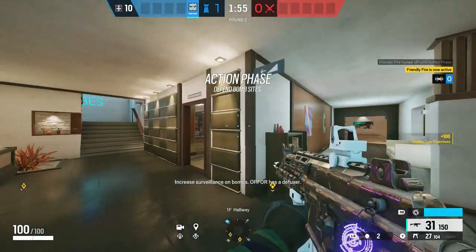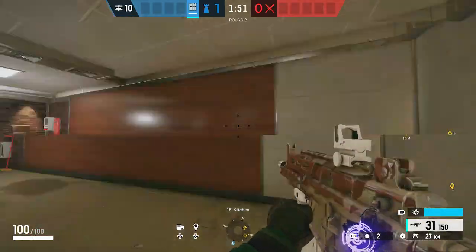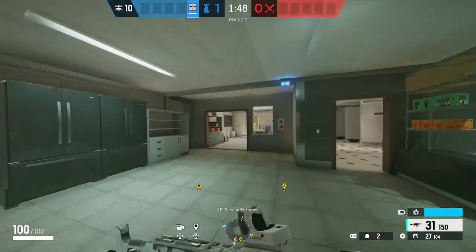What's up guys, D-libs here. Welcome back to another Rainbow Six Siege video. Today we have three spawn peaks on Coastline that literally give you free kills, so let's go ahead and get started with the first one.